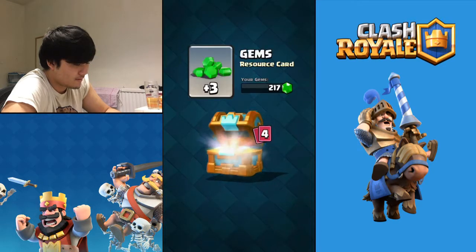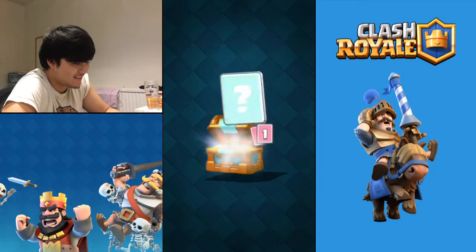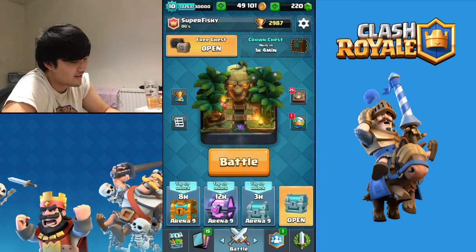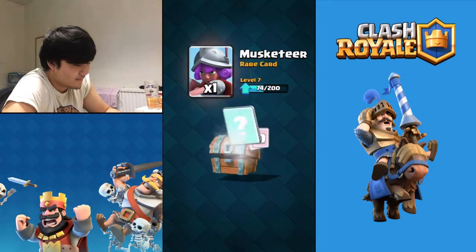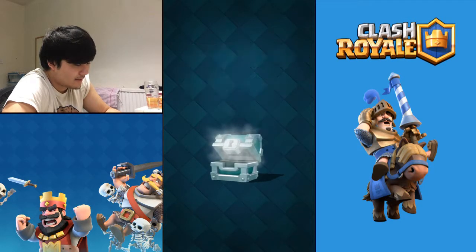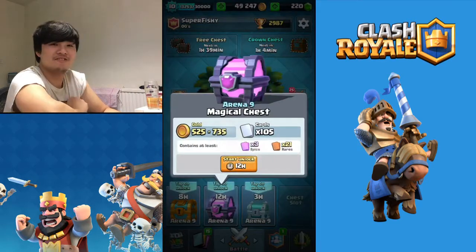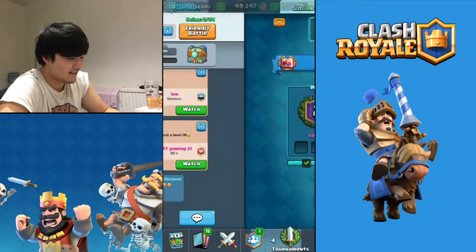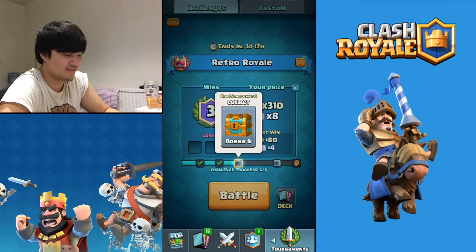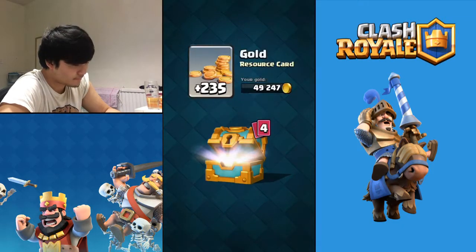Should we open some chests? We can open that Crown Chest! Opening it - 29 cannons, 7 shooters, nice. Musketeer, Royal Giant - and let's open the magical chest as well. We're gonna unlock this and go for our fourth game. Boom - oh we got another chest, let's collect this!